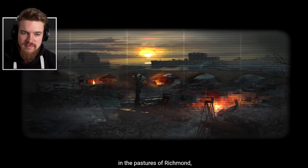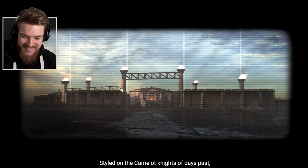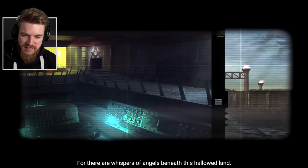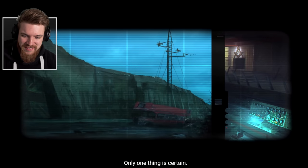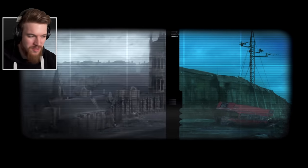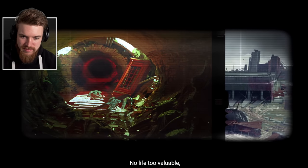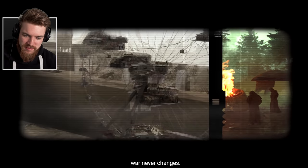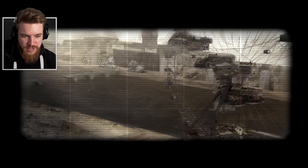Across the Thames in the pastures of Richmond, a great army gathers strength, stirred on by the Camelot Knights of days past, headed once more unto the breach. There are whispers of angels beneath this hallowed land — a curtain of illusion and intrigue, a puppeteer behind the scene. Only one thing is certain: those who take the road to Westminster will be forever changed, because war never changes. Very well done — good intro. It really sets the scene of all the different factions in this world.